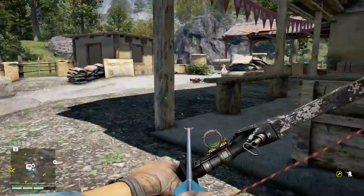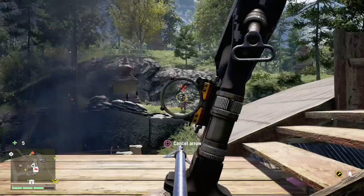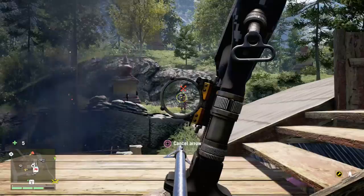Another thing you have to compensate for is projectile drop. Simply put, the arrow travels slowly enough that gravity pulls it down significantly before it reaches the target. Compared to a gun, an arrow travels at less than half the feet-per-second, so you have to lob it — aim slightly above your target — to actually hit it.